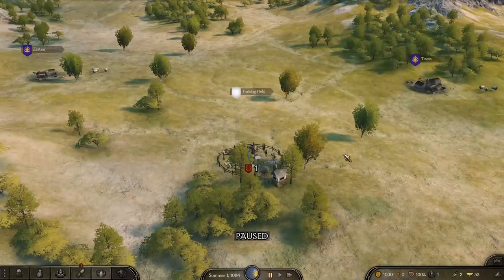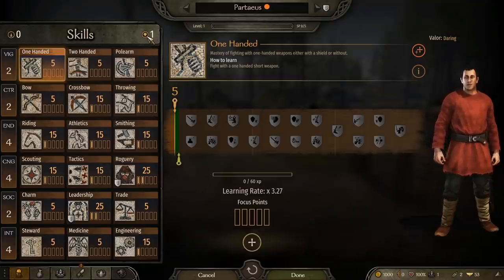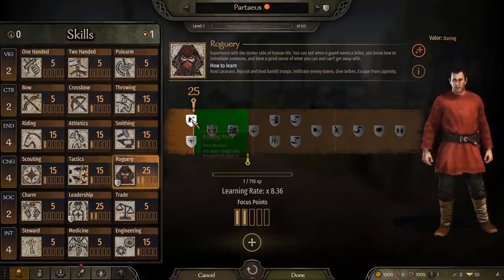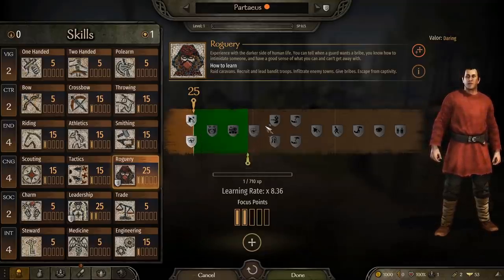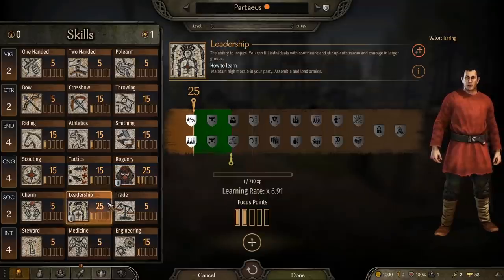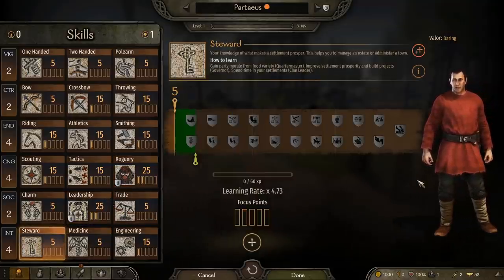First things first, it's important to understand how this screen works and what it all means. After that, I'll dive into how each individual stat can be leveled up, so you know what you need to do to access some of the higher tier perks and options. I'm not going to be going over every little perk detail today — those numbers are subject to change, we're in early access right now, and it really is just a matter of reading through the options. I'm focusing on the concepts of how leveling up works as a whole.